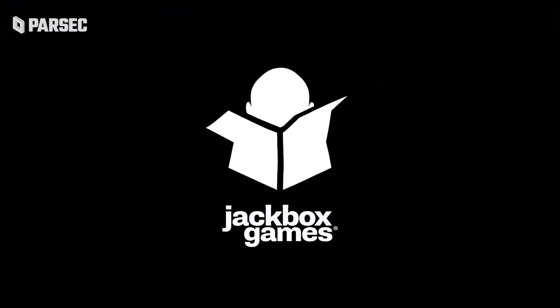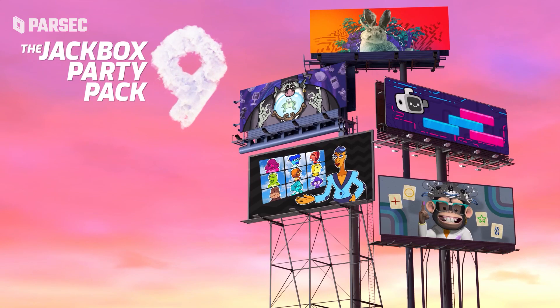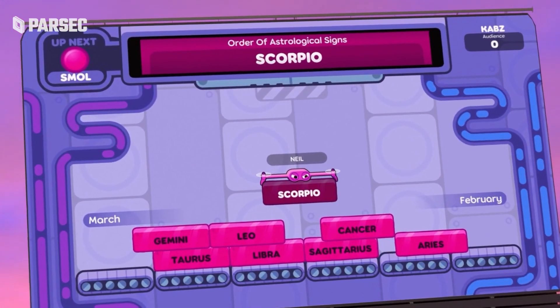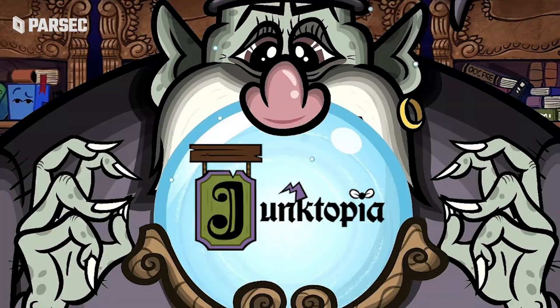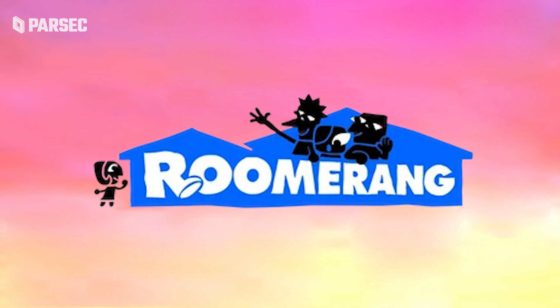Every time I think the old Jackbox crew can't have any ideas left, they prove me wrong. Jackbox Party Pack 9 is here, and what really stands out is the fact that most of the games inside happen to be new. You've got Junktopia, Quicksort, Non-Sensory featuring the lovable Professor Nanners, and a reality TV show based game called Rumerang.